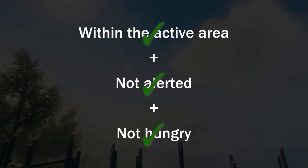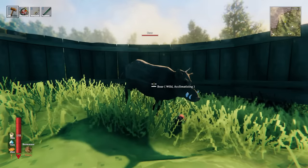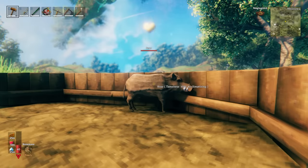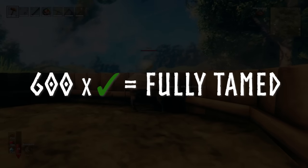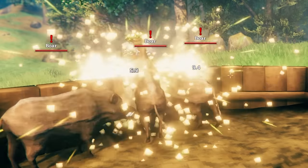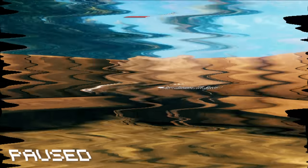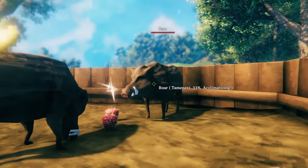If all three conditions are met, the animal's status will change to acclimatising, and yellow hearts will start to appear above it, signifying that taming is underway. Taming progresses at a tick every three seconds, and you need 600 successful ticks to fully tame each creature. If taming is interrupted — whether the animal becomes hungry, becomes alerted, or the player moves too far away — taming progress will pause. But once all three conditions are met again, taming will resume right where it left off.